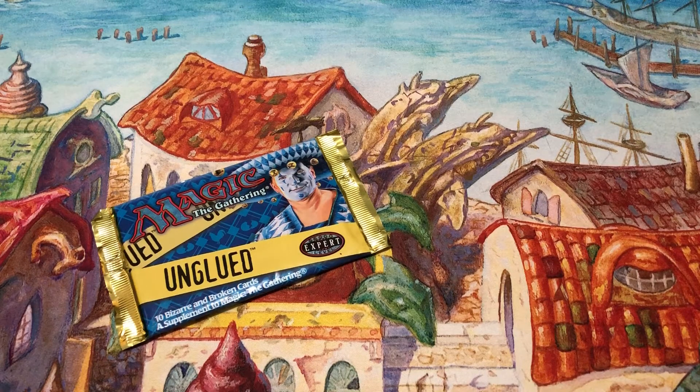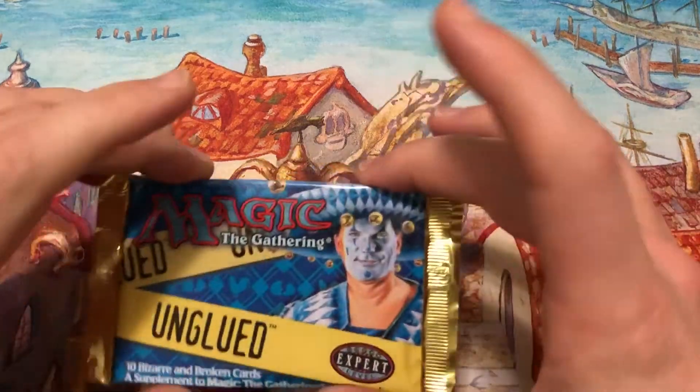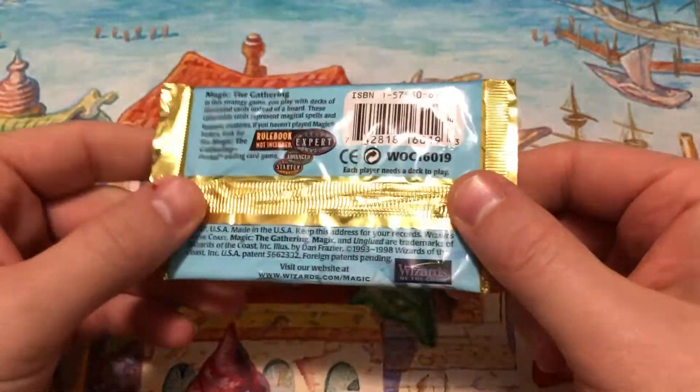What's up friendos, it's time to open a pack of Unglued, brought to you by Exotic MTG. I'm really excited — I've actually never opened a pack of Unglued. I've done a lot of Unhinged but never Unglued. What we're gonna do here is open these up and maybe even put them on our have list on Card Sphere and send them out. Let's hope for an Island as the land.